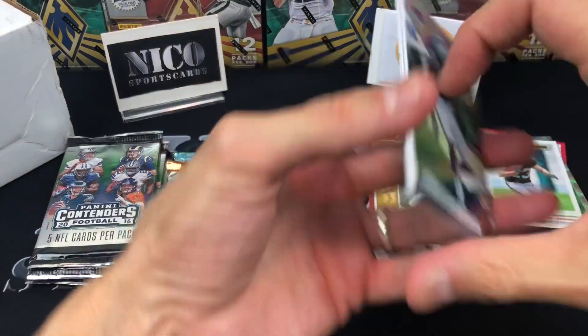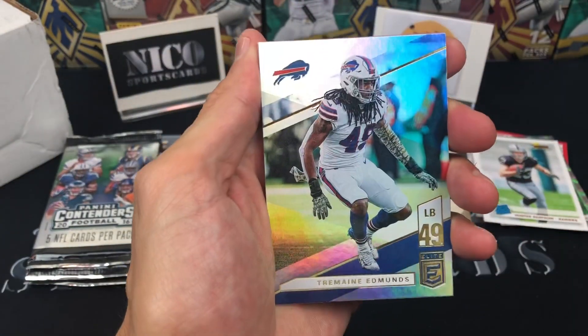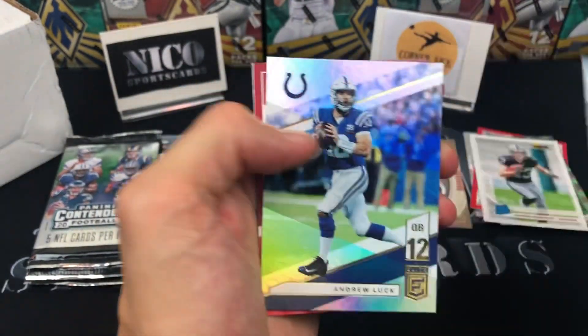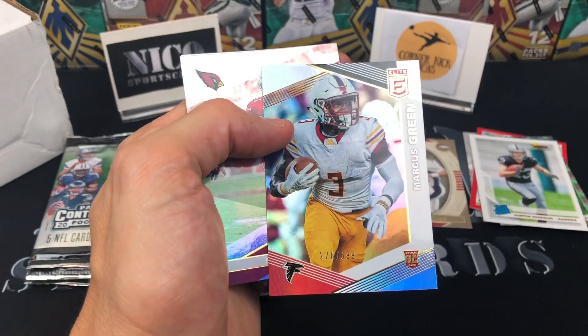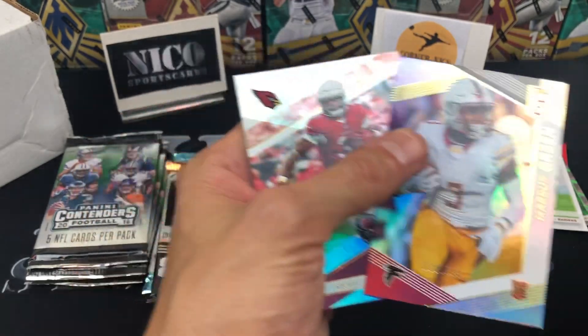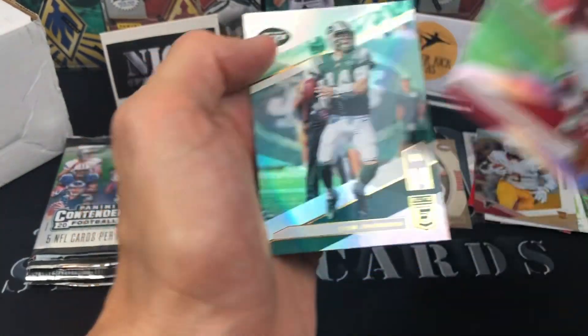2019 Elite — looking for the parallels in here. Tremaine Edmunds, Andrew Luck, Marcus Green out of 699, David Johnson, and Sam Darnold.